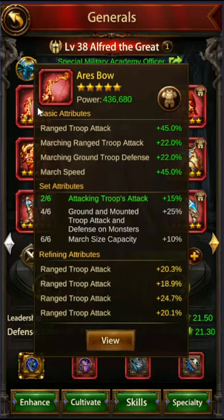For the bow, for attacking, there's really only one option. The Ares bow gives you range troop attack, marching range troop attack, and march speed. It also throws in a marching ground troop defense, but that range troop attack and marching range troop attack bonus is way higher than what you'd get from an archaic bow. So this is the only piece you should have for the bow for an archer general.